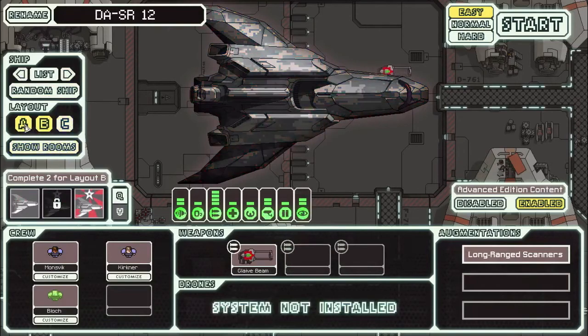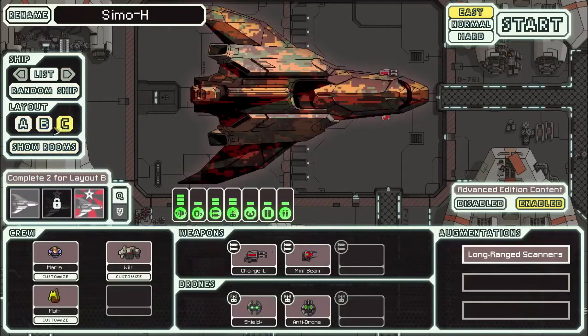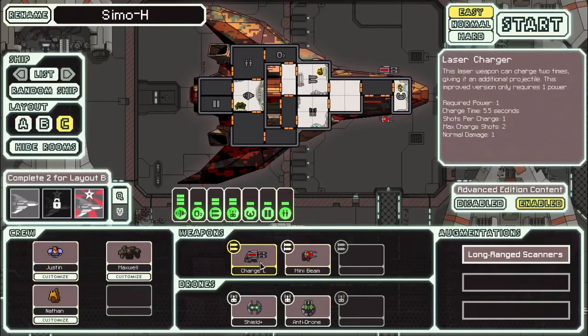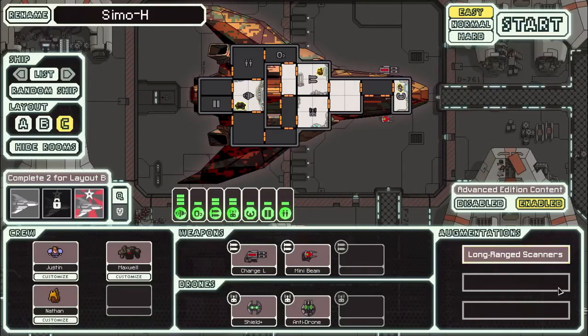Alright, finally we're going to take a look at my least favorite ship in the entire game, which is Type C, Simo-H of the Stealth Cruiser. I hate playing it. It's got a clone bay to start. You get drone control and two weak weapons that literally do nothing. Your charge laser you have to time carefully, then use your mini beam for more damage. Your augmentations are long range scanners only — no Titanium System Casing, nothing special.